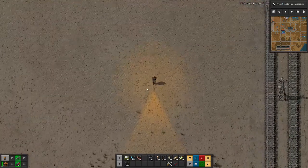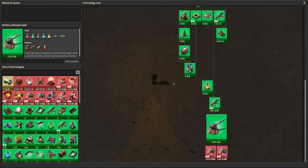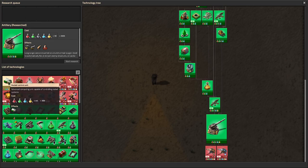Hello everyone, my name is Hotzosi and welcome back to Beltless Factorium. Today is the day where we will deal with rocket control units. We have to research them first, but 300 science packs — that's not a big deal.